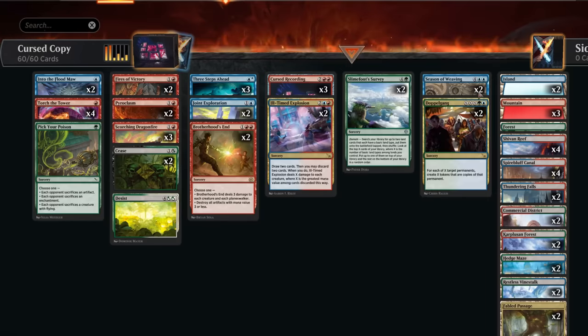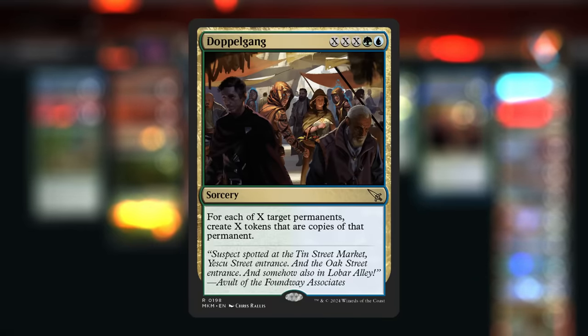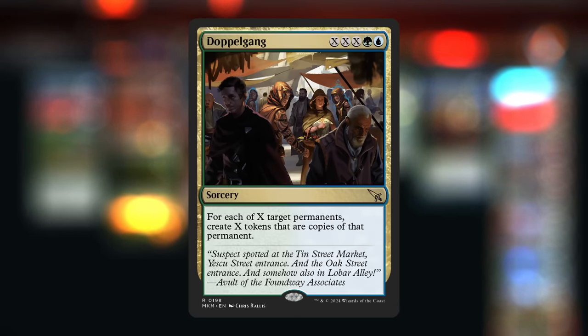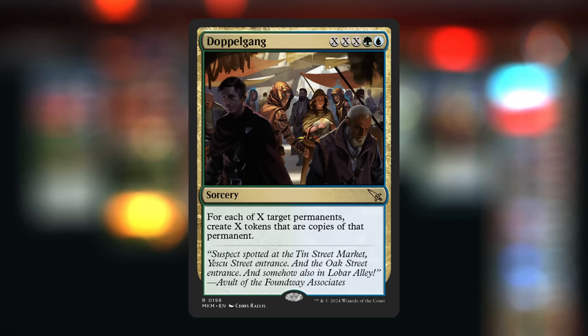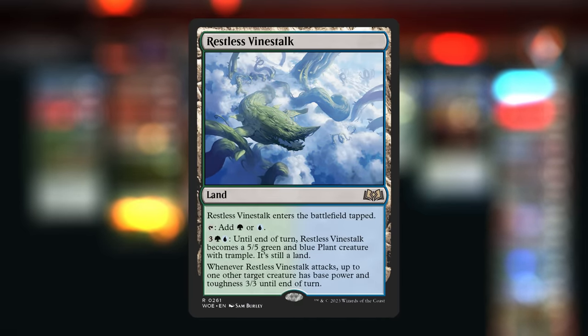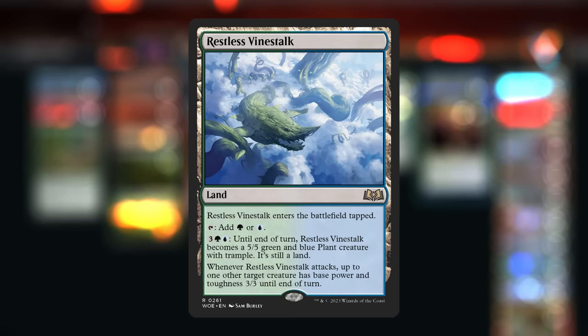The eventual goal is to cast a large Doppelgang, usually for X equals three or more, targeting that many permanents and creating tokens that are copies of each. This can copy Cursed Recordings but also copy lands and creatures the opponent might have. It can also give us a win condition by copying the opponent's creatures, or we can copy our own creature land Restless Vinestock, turning it into a 5/5 with trample to close out the game.